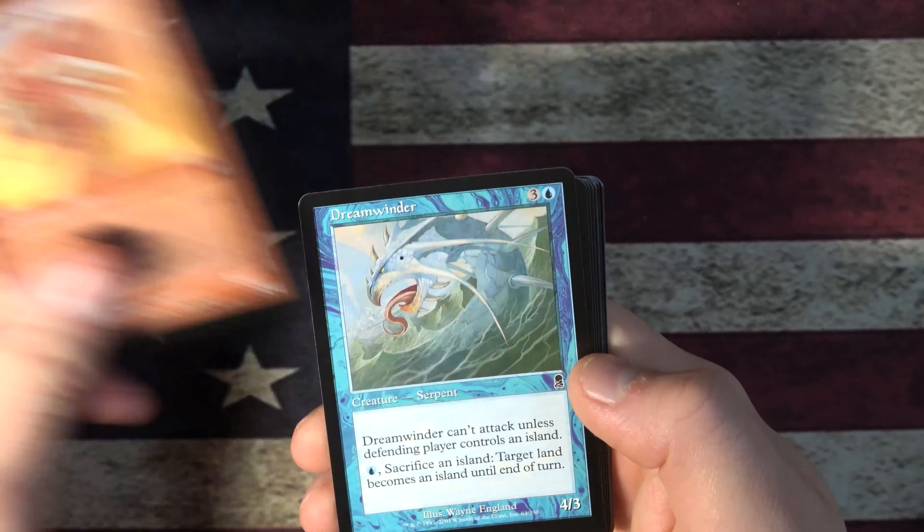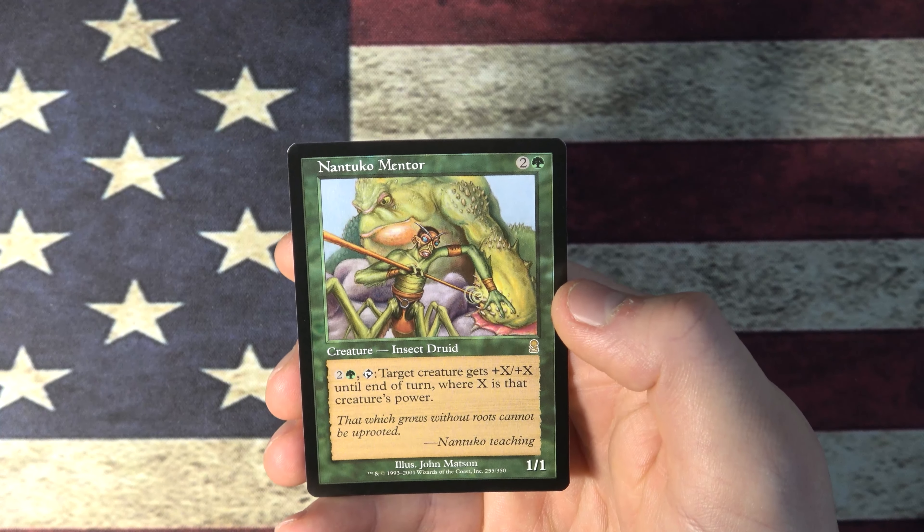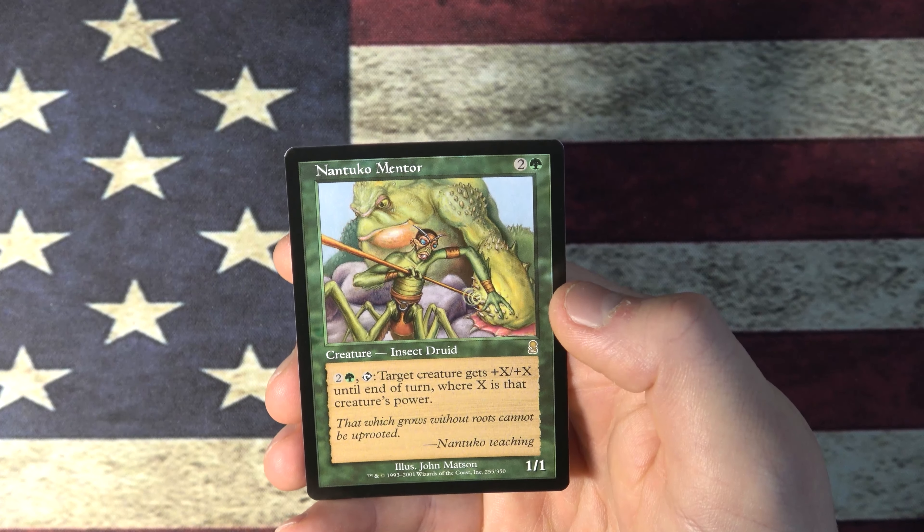Roar of the Wyrm — Roar of the Wyrm was really good back in the day, no problems there. And Nantuku Mentor: tap, target creature gets plus X, plus X until end of turn where X is that creature's power. So hey, you want to make that thing bigger? Make it bigger.